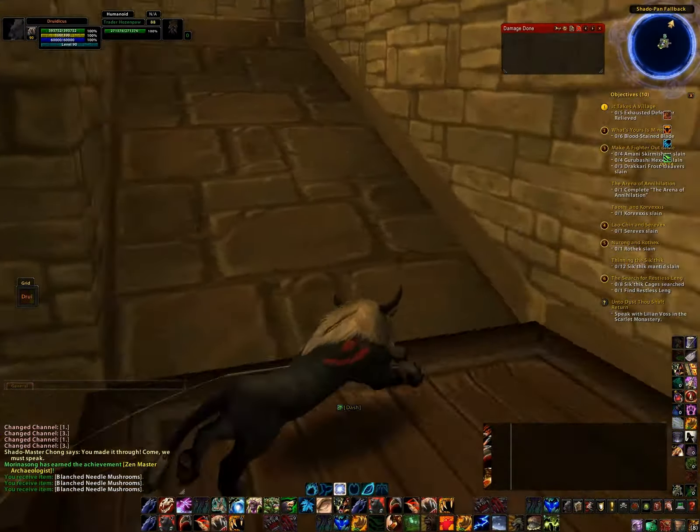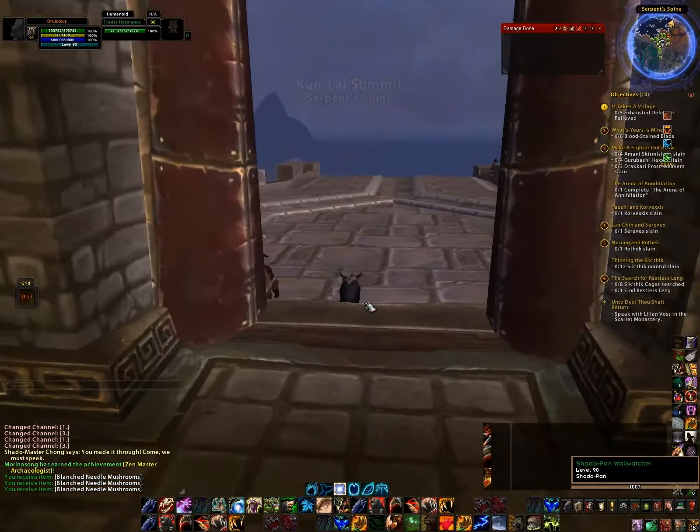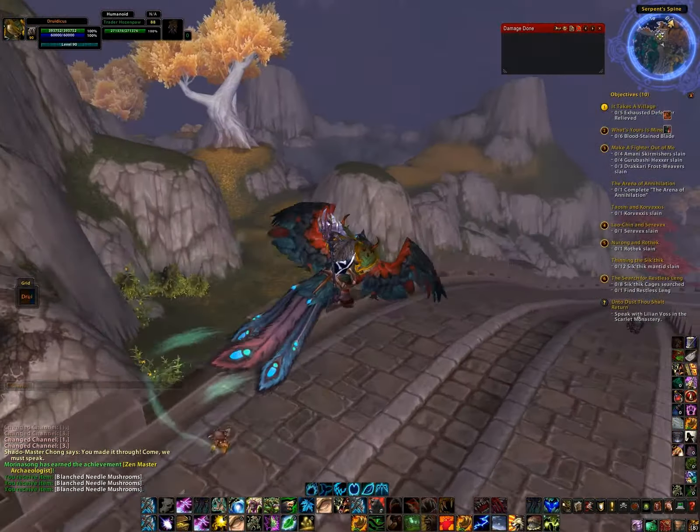I'm going to dash back up and continue the tour from the air. This is the Crimson Pandaren Phoenix - the mount they gave us in the beta. It used to have a very buggy animation, which you can see in one of my earlier videos. We're going through the Gate of the Setting Sun, which is actually the area of an instance. You can see some Mantid in there - it's very similar to fights you get inside the Gate of the Setting Sun instance.